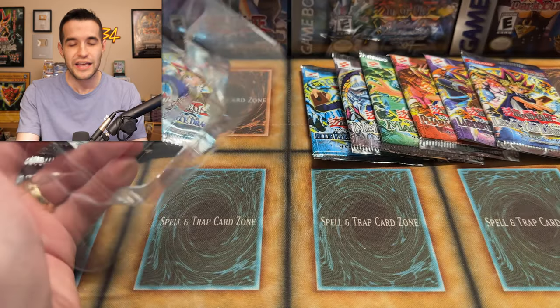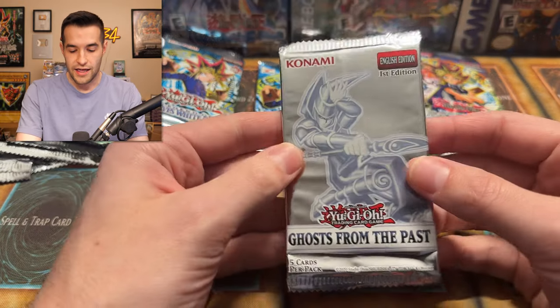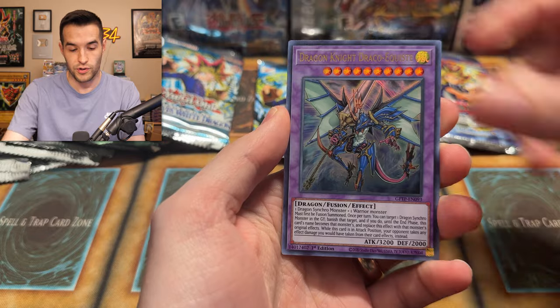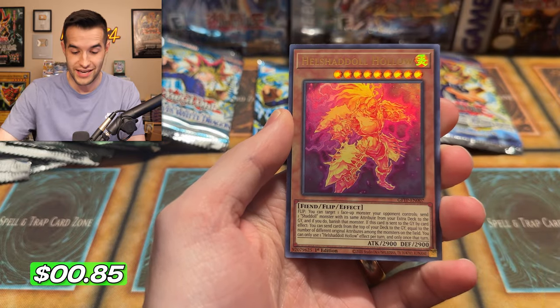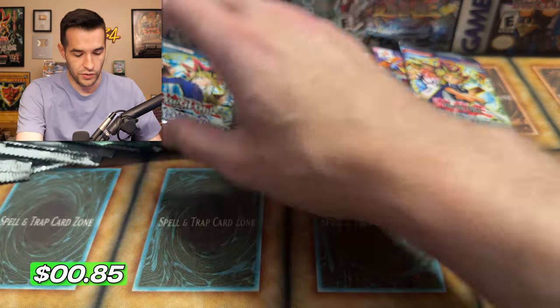Sorry guys, I didn't have a Labyrinth of the Nightmare first edition pack on me. Everything else is first edition — sometimes you gotta have some unlimited, and we got to appreciate that too. Let's get into it and start opening some packs, because this could be an insane opening in multiple ways. We could get a Ghost Rare out — we could get a Ghost Rare Dark Magician, a Blue Eyes White Dragon first edition. I'll shout out every single time it happens.